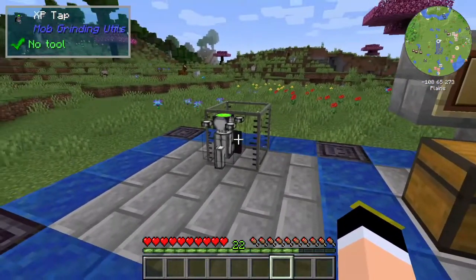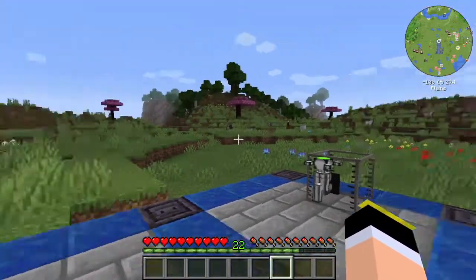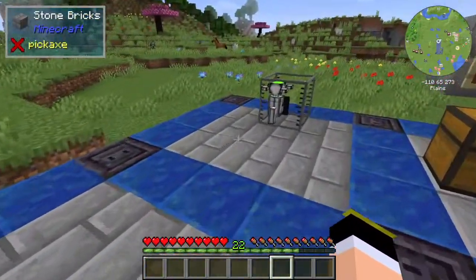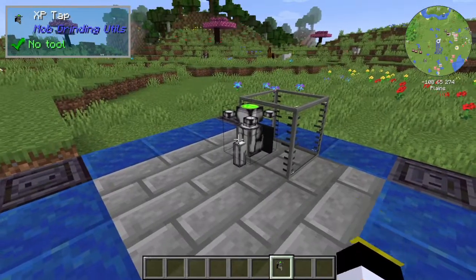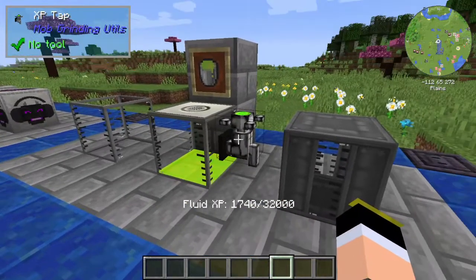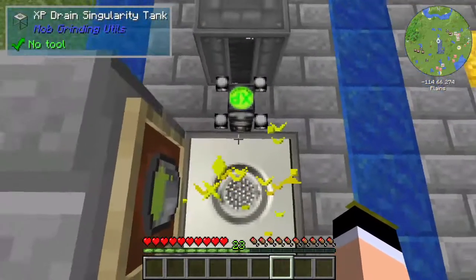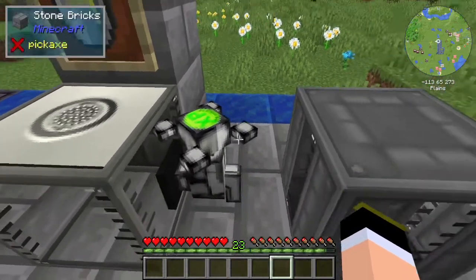Also in the XP handling section, you have the XP Tap. It's the reverse of the XP Drain Singularity Tank — the Drain takes XP from the player and puts it in the tank as liquid, while the XP Tap takes the liquid and gives normal XP back to the player. If I place the XP Tap here, you can see it has a lot of fluid. I'll drain some XP first, and then right-clicking the XP Tap gives me all my XP back.